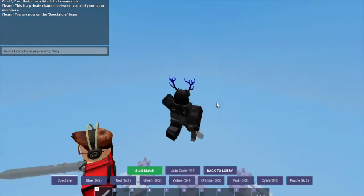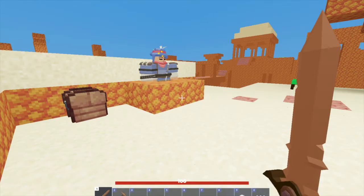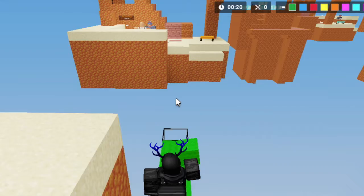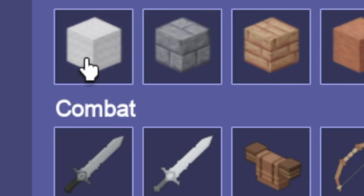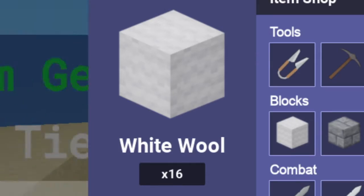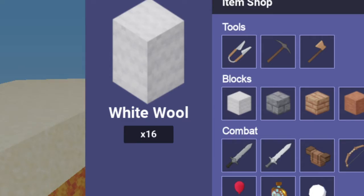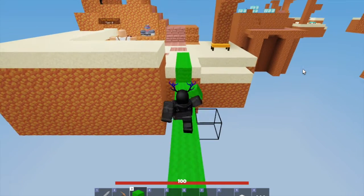So the guy I'm 1v1ing right now has 2 wins, but wins don't really mean anything. He's on the red team and he's right down there. I'm going to get some blocks and bridge straight to Orange's base. That way I can get more iron. We're going to buy a stone sword and some more blocks. Now I'm going back to my base. I got some more blocks and I'm probably going to defend my bed just in case. Let's get a couple more blocks.